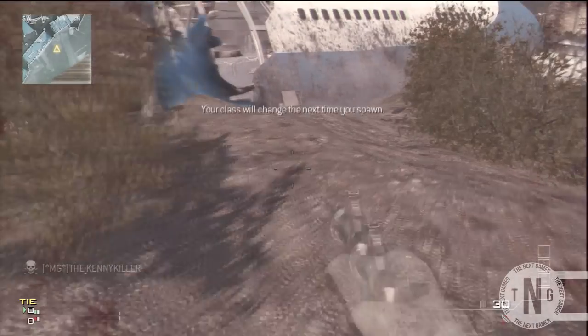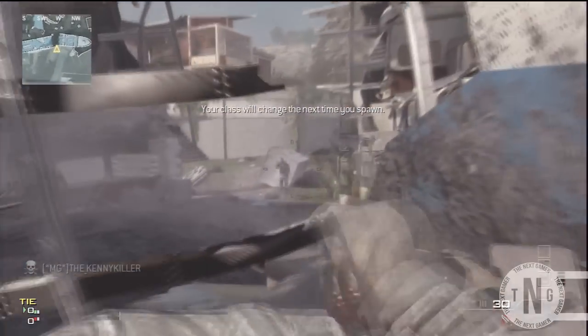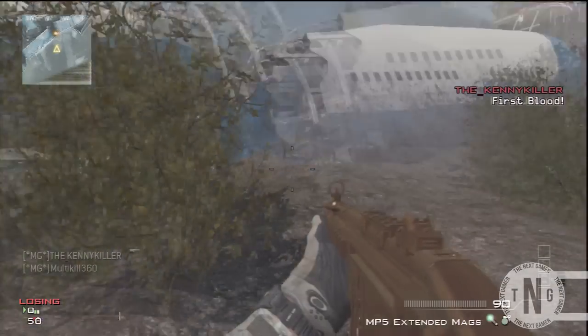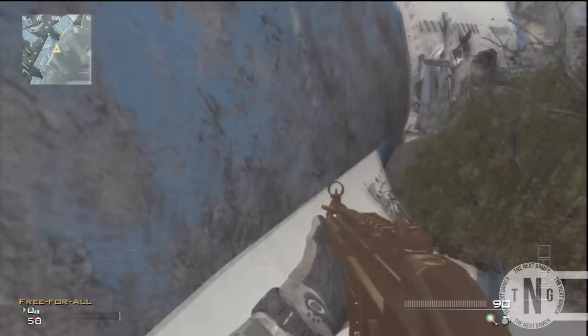If you do it correctly you should go over the barrier and land outside the map. So yeah, this is getting out of the map Black Box without any MOABs or offspring gunners.